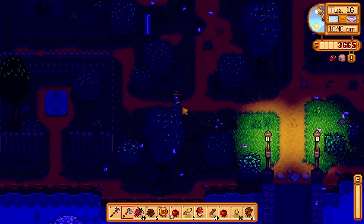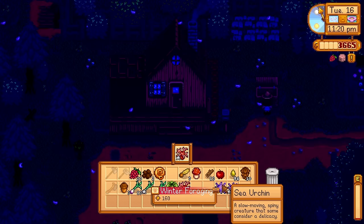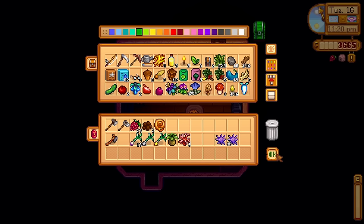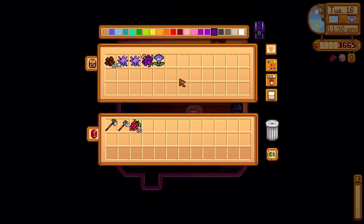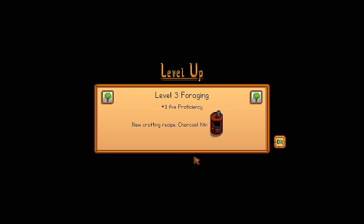We hit 300 wood so we can unlock that little bridge at the beach. It's been quite a nice productive cozy day of foraging — I actually love wood chopping days, it's very calming. I could just switch off my brain. We opened the bridge — there's a bunch of coral and we actually need sea urchins for the community center. Oh, a library book — it could have been clay! Every time I get a library book I think to myself, could have been clay. We leveled up in foraging and got the charcoal kiln.